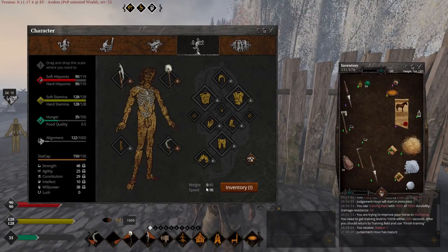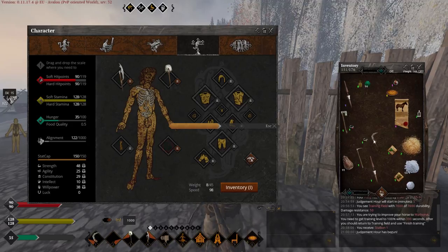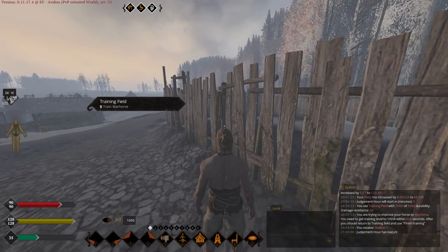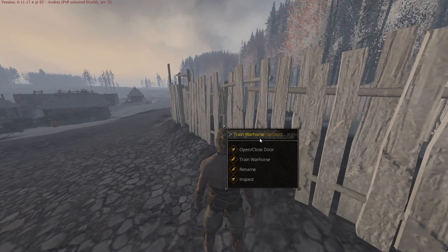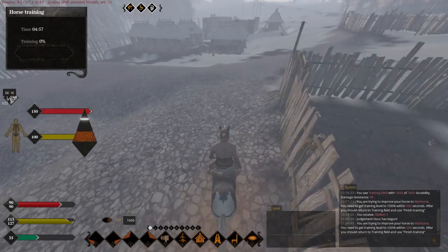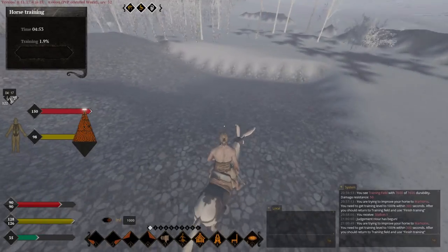Before you start, unequip everything on your character — your weight should be zero. The heavier your character is, the more stamina it depletes from your horse. You need to be completely naked. Then, as I said, don't summon your horse from inventory — just right-click on your training field and choose the option. Your training starts, and we begin running in circles like so.